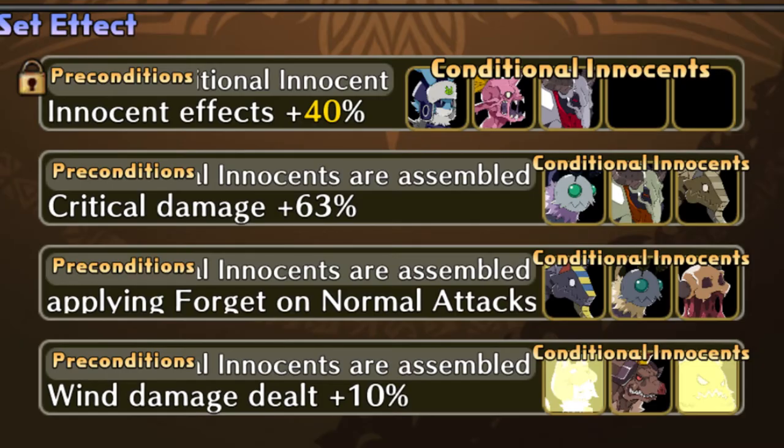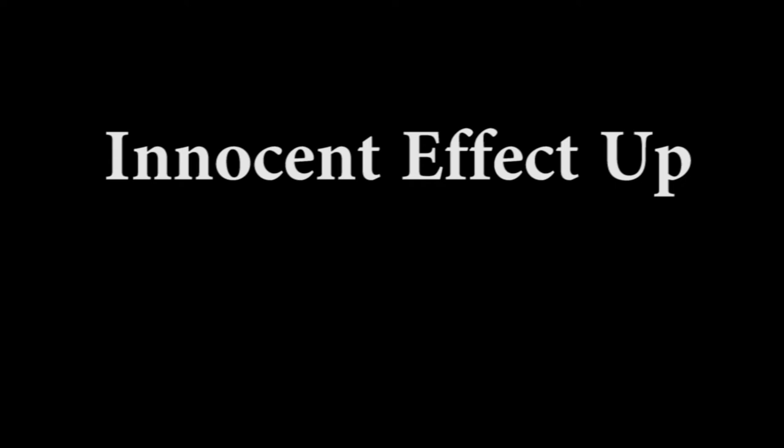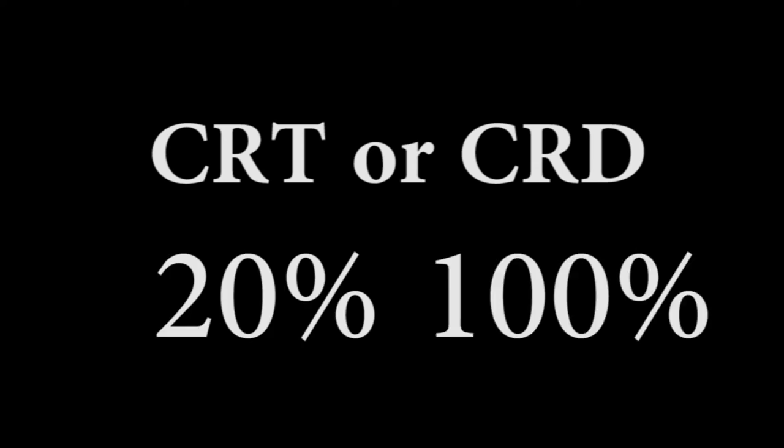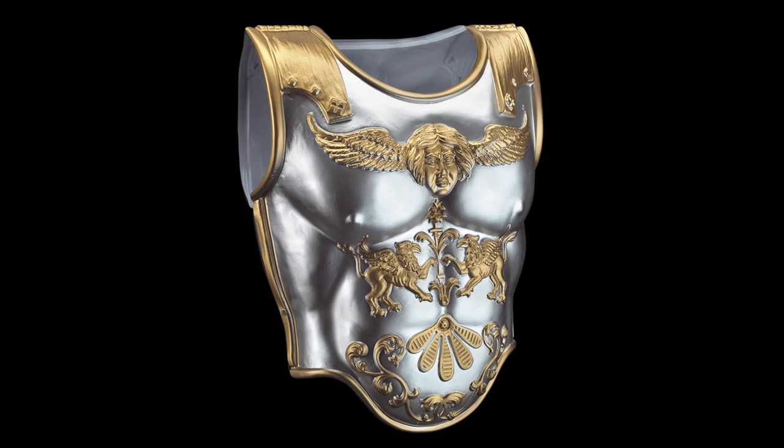Talking about alchemy effects, the first and second slots are always fixed effects — what changes are their values. The first effect will always be innocent effect up, which has a maximum value of 40%. For weapons, the second slot can be either critical rate up or critical damage up.